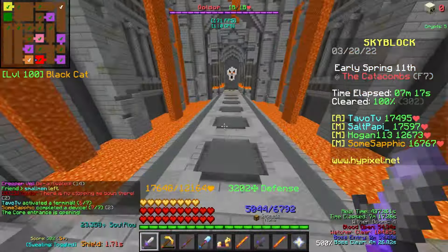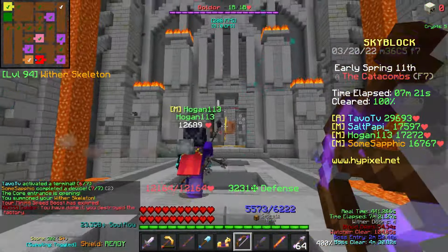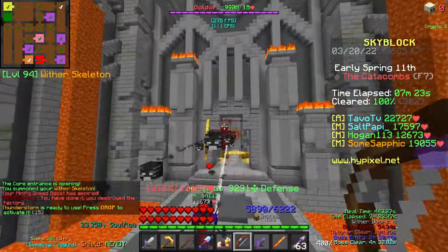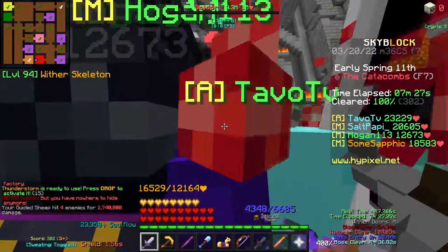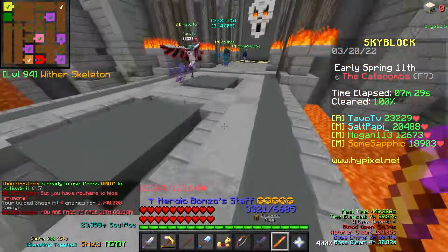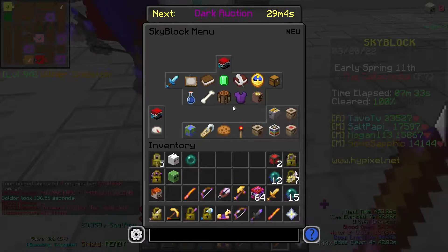Once you complete the terminal in 4, you might want to put a Slime Hat on as this negates all knockback from Goldor. You're going to need to damage Goldor all the way down to 3.3 million health, then drop down into the final Necron boss fight.